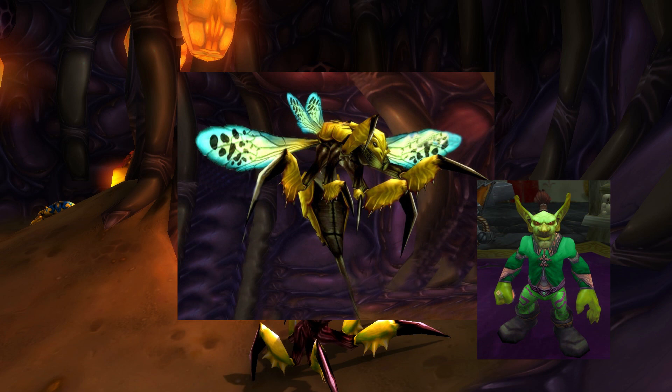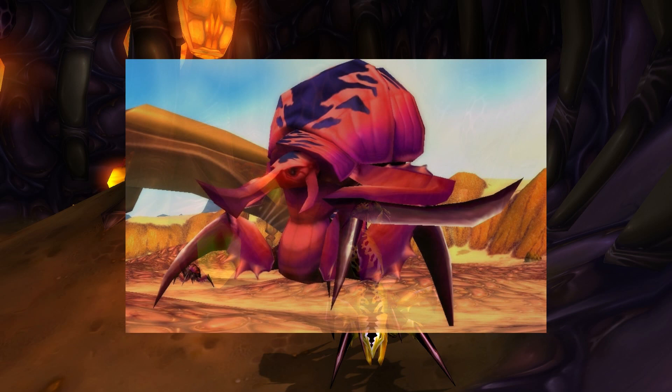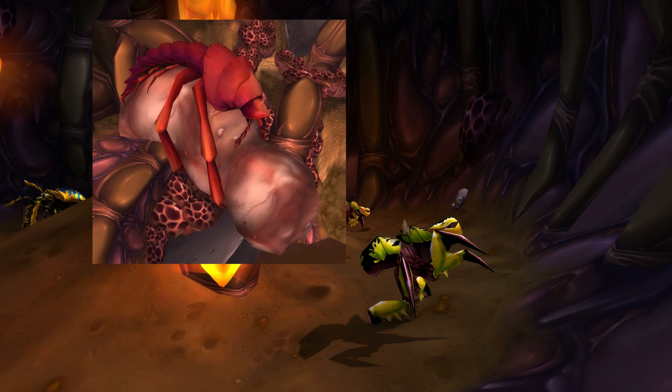Psyllithid queens can come in many shapes and forms. The Gorishi Queen resembled a wasp psyllithid, while Aenemis the Hive Queen found in Tenaris resembles the Colossus psyllithid variety. What is suspected, though not confirmed, to be a psyllithid queen in the region of Anchorage is a giant bug-like creature that constantly churns out eggs.